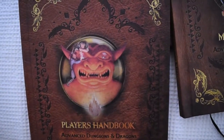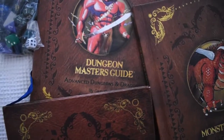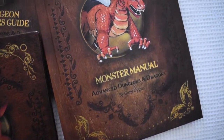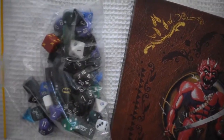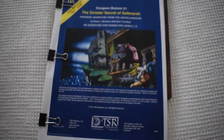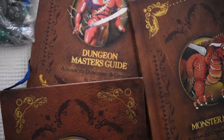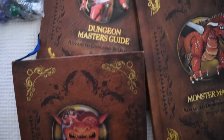Like all D&D games, the first thing you need are books - ideally these three: the Dungeon Master's Guide, the Player's Handbook, and the Monster Manual. You also need as many dice as you can muster, plus pens, paper, pencils, rubbers, rulers, graph paper, and a few modules. But before all that, you need to work out why you're playing.